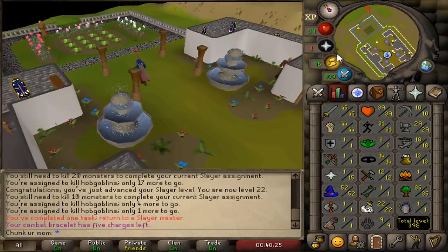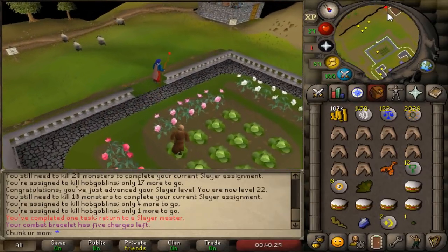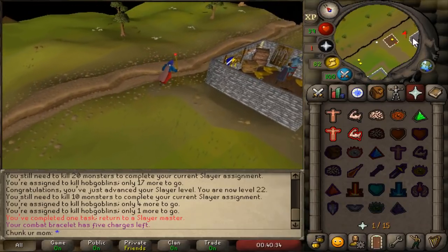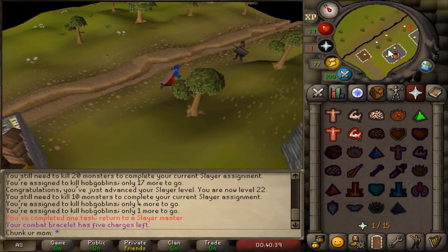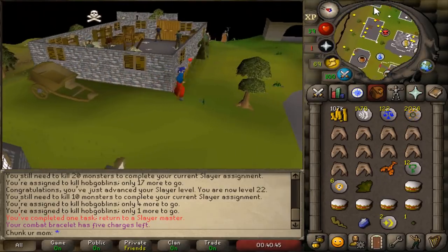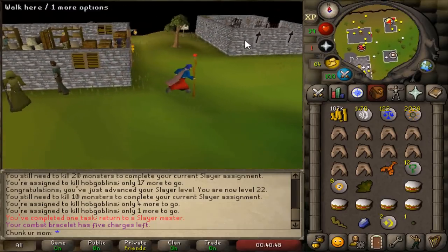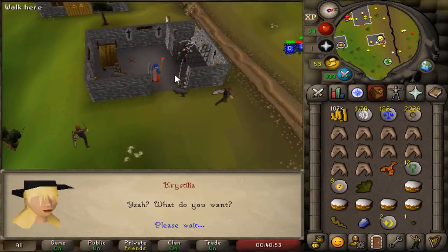We are now sitting at 52 magic, which is pretty nice because I haven't actively tried to train magic yet — it's just kind of happened from trying to make money. We actually got a ranarr seed from that last task which is 50k — pretty fat. Right now we are on our way to get a wilderness task and test the RNG, this could be absolutely horrible or amazing.